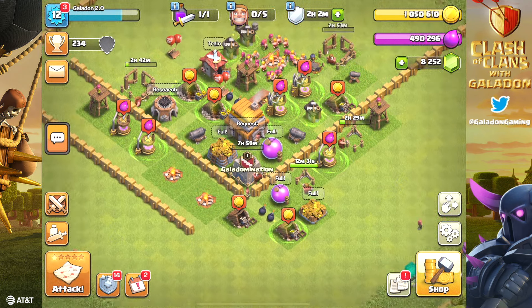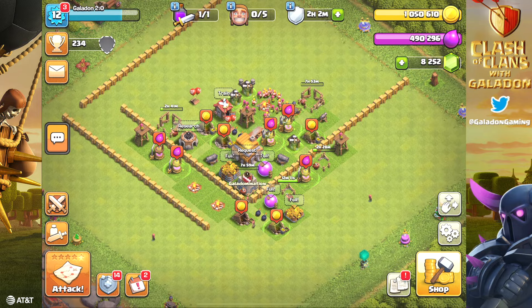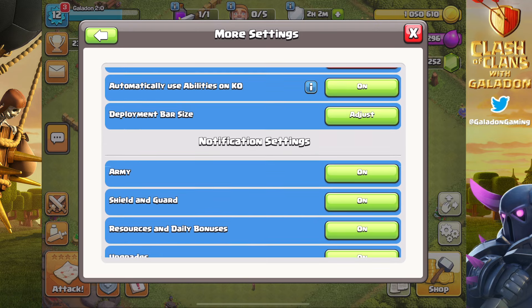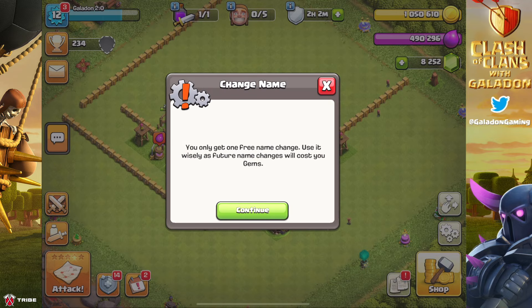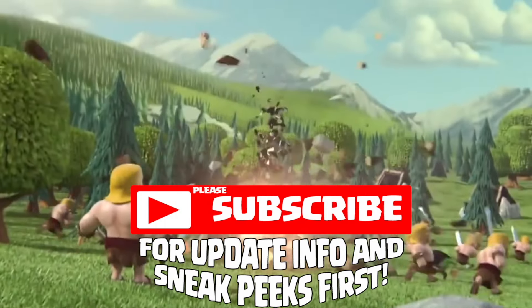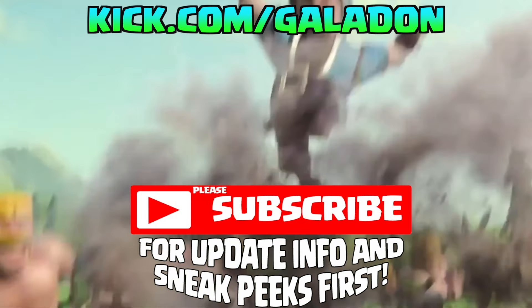Okay, so here we go — time to rename the account. Don't worry, I will un-rush myself, because I know any self-respecting clan would likely not let me in the way things are looking right now. We will gem that up, max out all the defenses for Town Hall 6 or 7, and then go out into the wild. I'll also take your suggestions in the comments for a new name — something unique, something different, something nobody else has ever used.